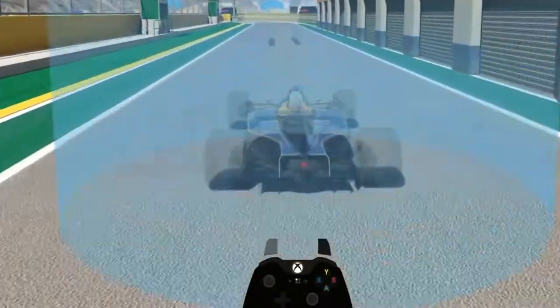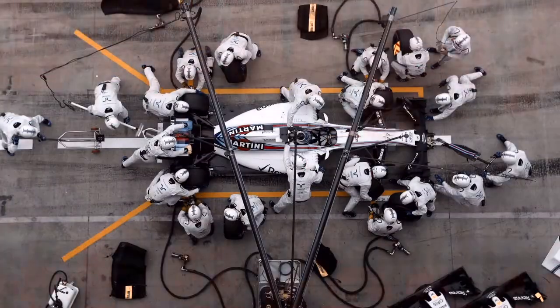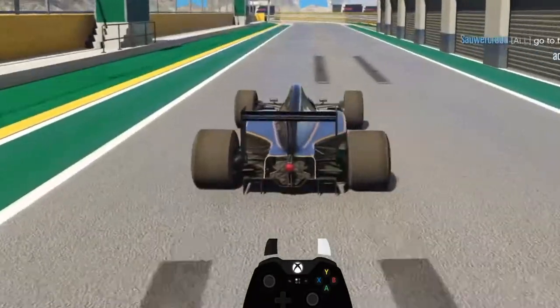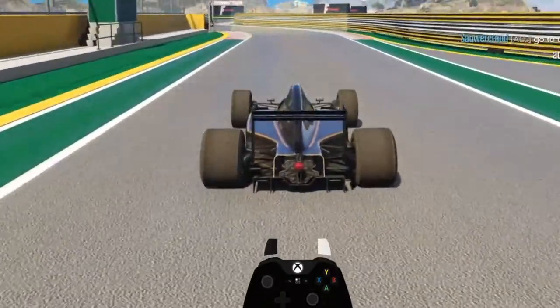Pit stop box — this is where your crew gives you new tires and fixes any damage to your vehicle. Usually the pits are located at the same straight as the start-finish line, with one exception at the urban renewal track where the pit stop is after the first corner. Use the pit when your car is damaged or your tires are worn. Drive in, come to a full stop when prompted. As soon as you see the transition smoke, hit the throttle. An automatic speed limit is applied in the pit stop lane.